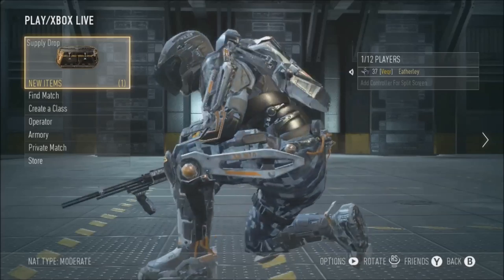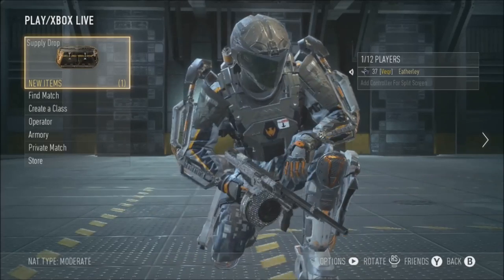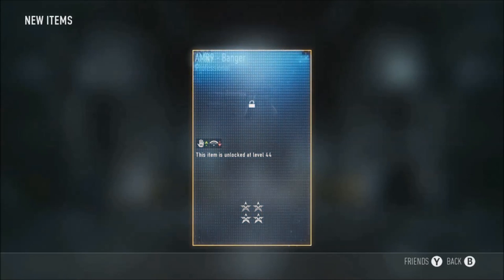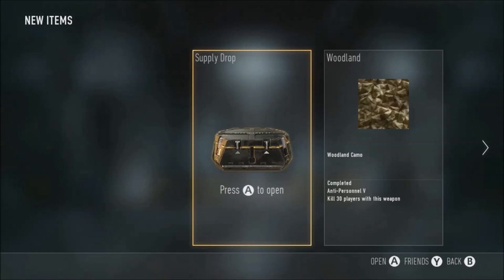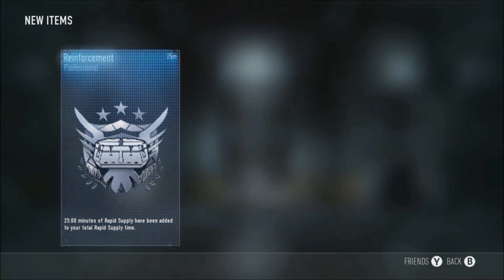One, two, three, four, five. AMI 9 Banger - I've already got it. Execution - they're not very good. An Orbital shirt which is perfect because I'm building up my orbital collection. That's pretty much it - some decent stuff there, already got a few repeats. Another singular supply drop from level 39.